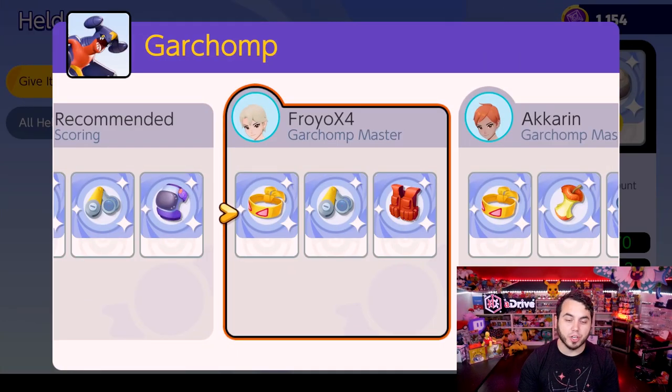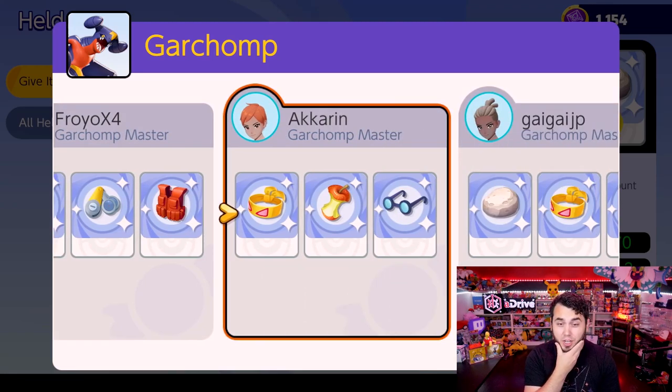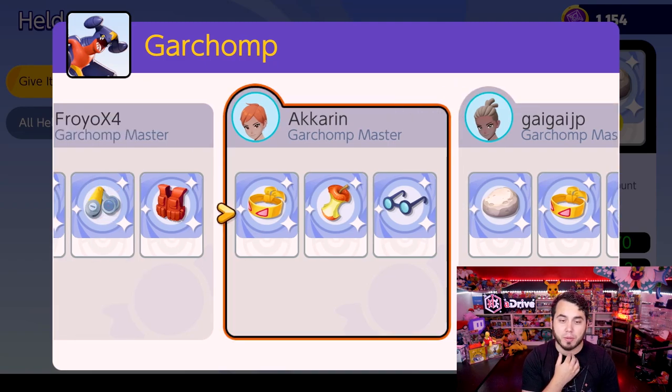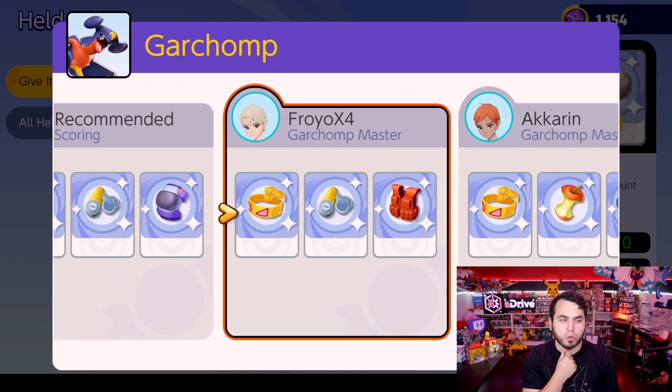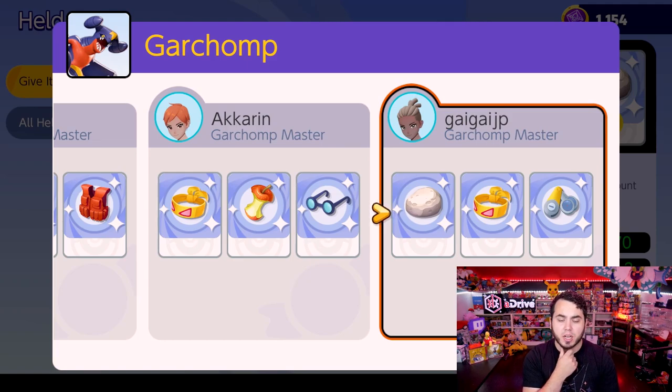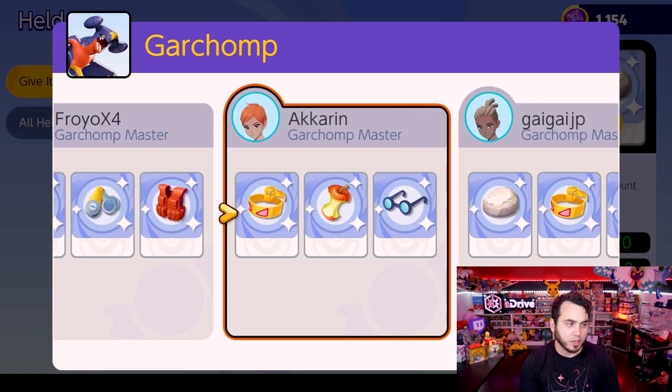Garchomp is a physical menace here, rocking Muscle Band, Assault Vest, and Scope Lens. I don't know why one player is running Wise Glasses on a physical attacker — that's not good. Float Stone and Muscle Band make more sense, and you could consider Attack Weight to boost your attack stat or Leftovers. The game is new and we're getting more data, which is why understanding the physical and special split matters.